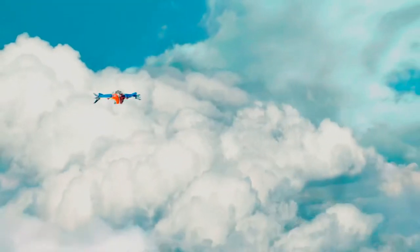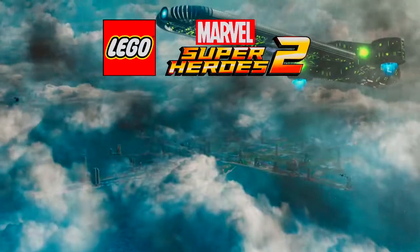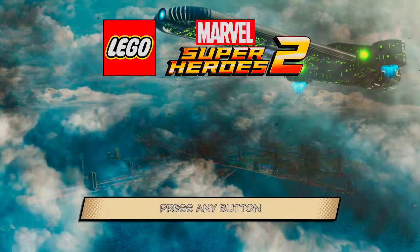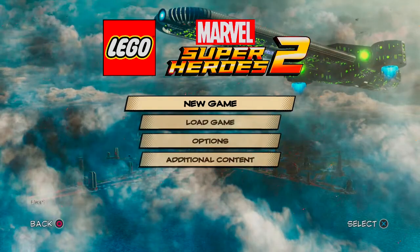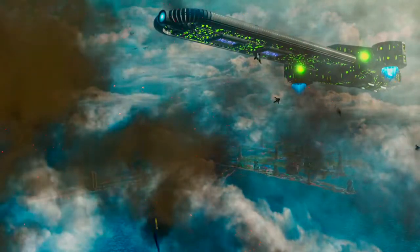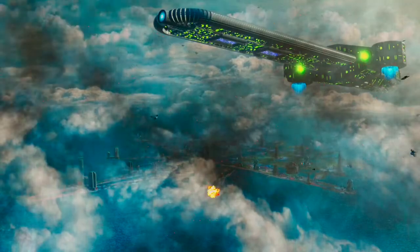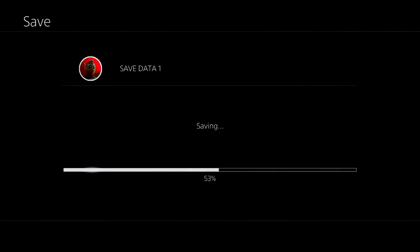LEGO Marvel Super Heroes 2 is an action-adventure game played from a third-person perspective. The game features similar gameplay to its predecessors and other LEGO video games, alternating between various action-adventure sequences and puzzle-solving scenarios. The ability to manipulate time is allowed to players directly from the new open world of Chronopolis, which is a myriad of 17 different Marvel locations linked through time and space, and surrounding Kang the Conqueror's Citadel.